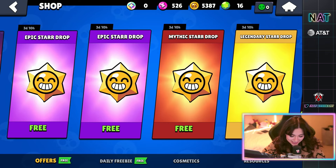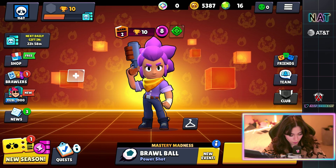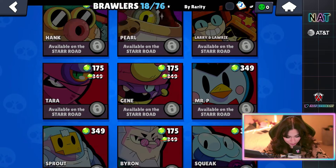We have four star drops on this account. Let's start with the epic. Hope for something good. We got Shelly Cry. Let me show you guys this account. We have 18 out of 76 brawlers and we have no legendaries.